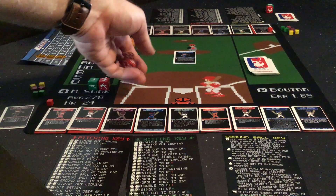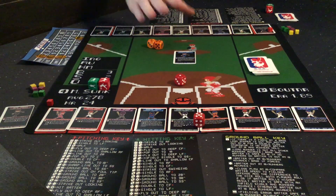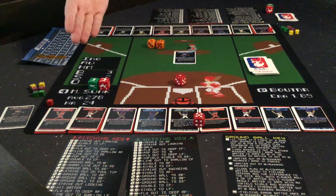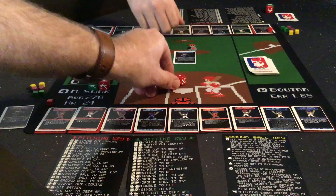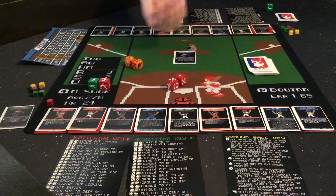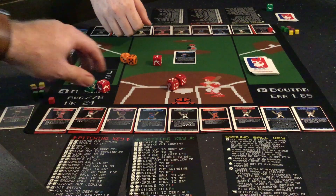One thing to remember: double 6s instantly gain control, and double 1s from the opposing team instantly give away control. So even in a lopsided matchup like this, there's still always that chance. That did not happen, so Rocket Lemons would gain control — hopefully he gains control based on my pitcher roll, but I gave it away again. So our two examples here are giving it away. We'll see what May Donna does.